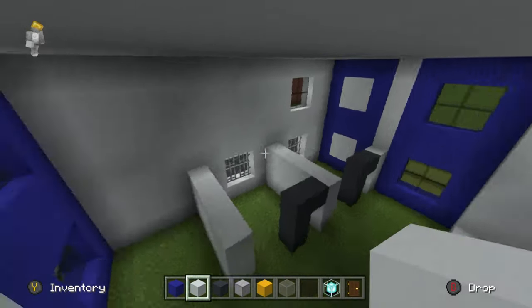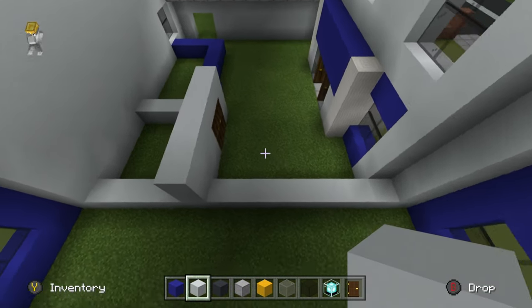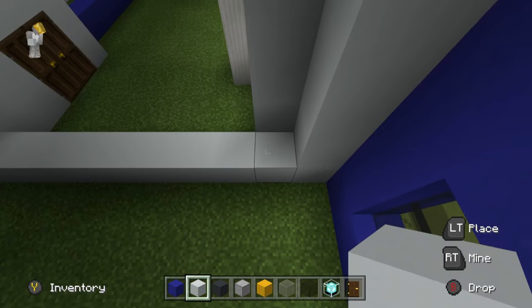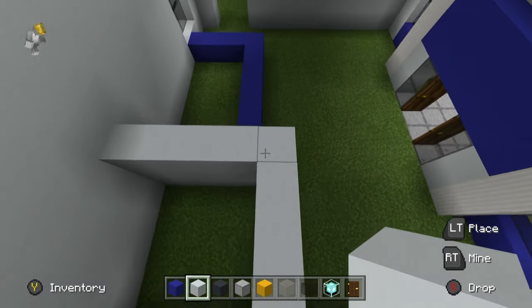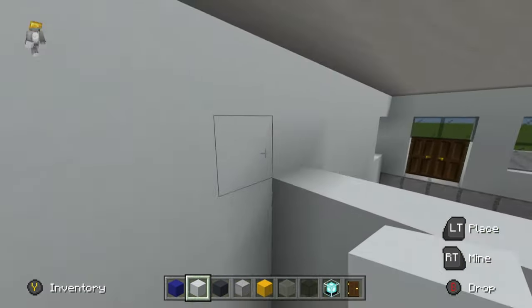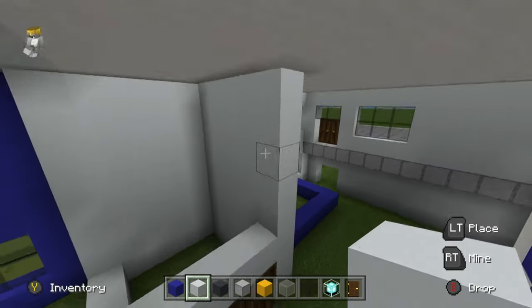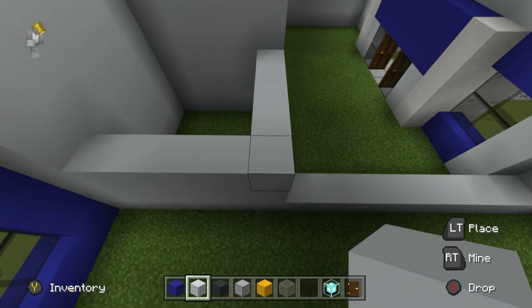Fill in between these windows on the front of the build so we don't have any weird alcoves. It's important to extend these white concrete rows upwards. The staircase area will have rows of white concrete extending all the way up to the top of the build — what I might call a sectioned-off staircase.